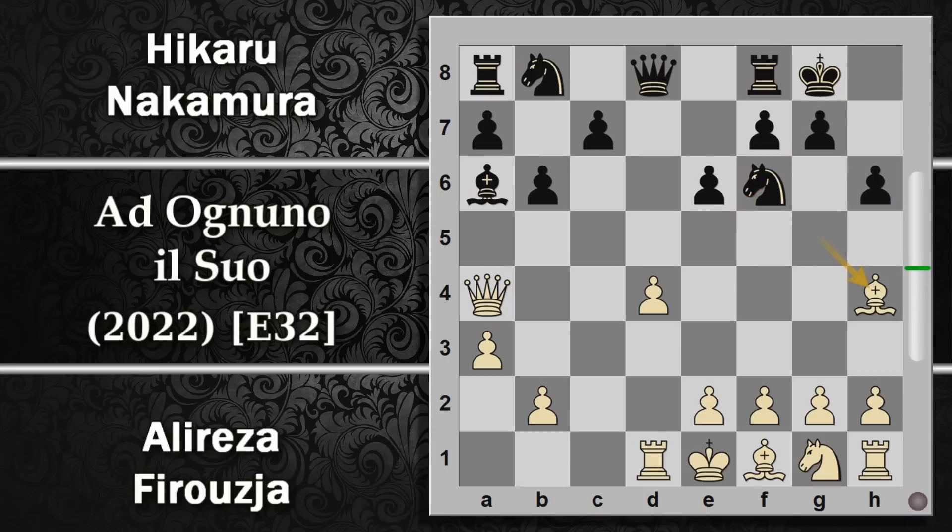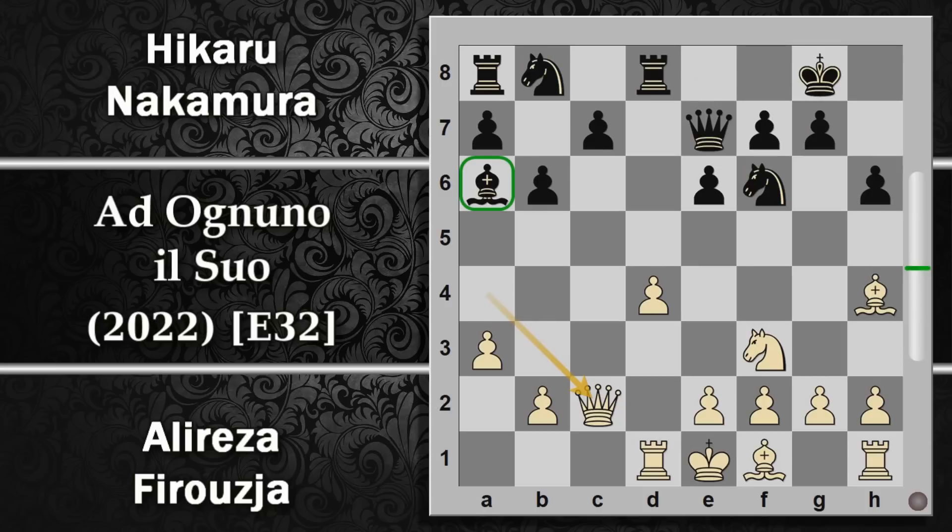Viene giocata viceversa donna E7 che mantiene la difesa del cavallo e si prepara a liberare la torre. Dopodiché cavallo F3, torre D8, andando ad attaccare il pedone, però per ora è sufficientemente difeso. Qui abbiamo visto in precedenza tipicamente giocare la mossa E3 oppure la spinta G4. Firuja gioca una novità, ossia donna C2, una mossa molto strana che rimuove nuovamente la donna. A questo punto però probabilmente il problema dell'alfiere non si pone più, perché l'intenzione del bianco è fondamentalmente quella di spingere comunque il pedone, con lo scopo di andare ad attaccare questo cavallo inchiodato.